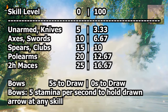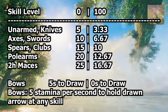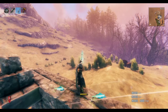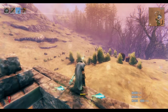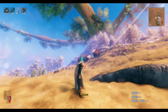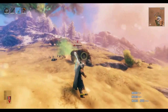Bows are a special case. Increasing the bow skill doesn't decrease the amount of stamina consumed by holding a drawn arrow. Instead, it decreases the time it takes for the aiming cone to fully converge. You can see in this clip that at a skill level of 25, it takes less than two seconds to fully draw the bow, and each second holding the bow drawn will consume 5 stamina. With a skill level of 75, it takes close to half a second for the bow to be fully drawn, while holding the drawn bow still consumes 5 stamina a second.